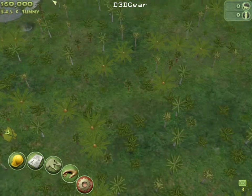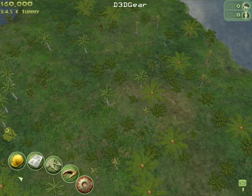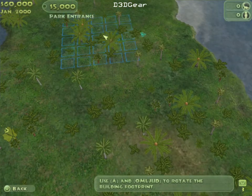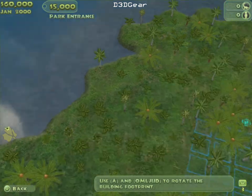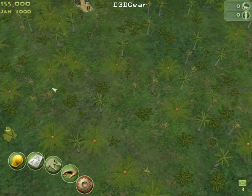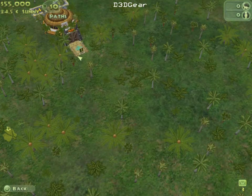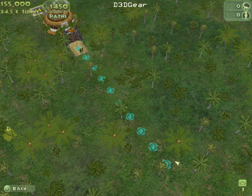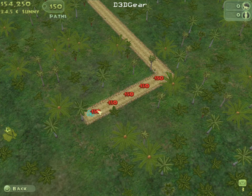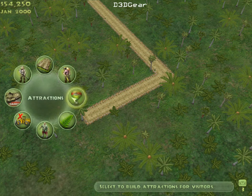Here we are — first of all we gotta find a place to put our park entrance. First up we are going to do the boring stuff, which is the visitor buildings like restrooms and restaurants and stuff like that.